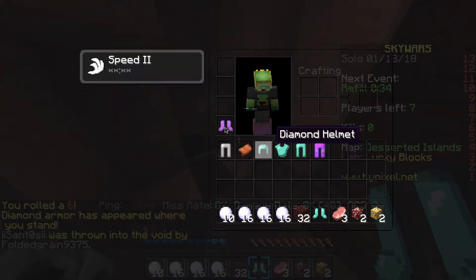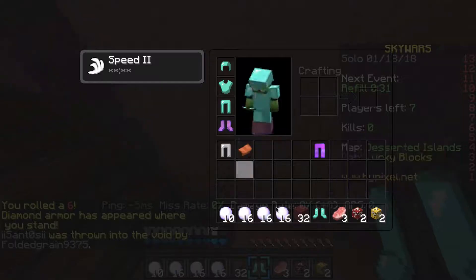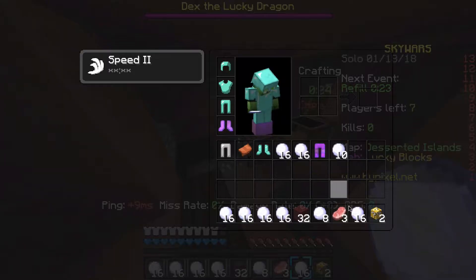Let's see - oh, diamond armor! That's what I'm talking about. Actually I'm gonna leave those boots on. Let's just put that in our inventory, we don't want anyone to get that.